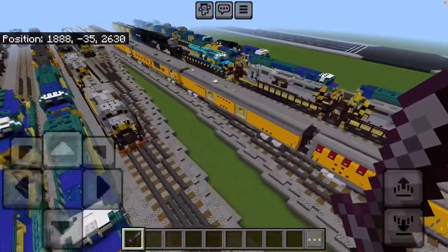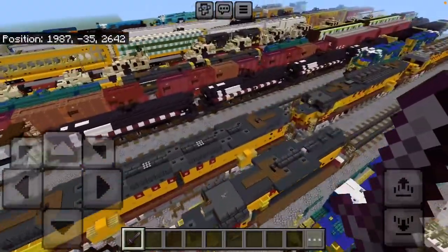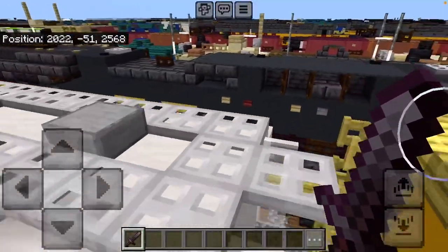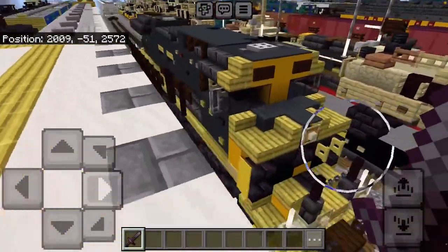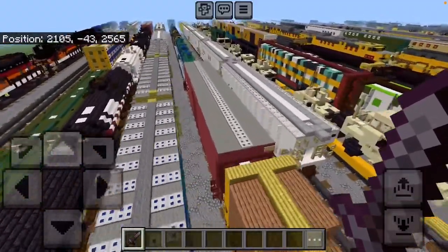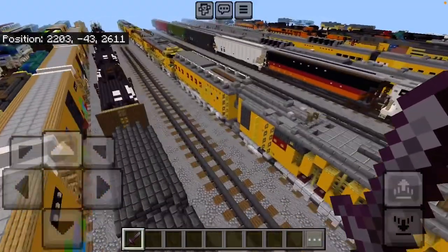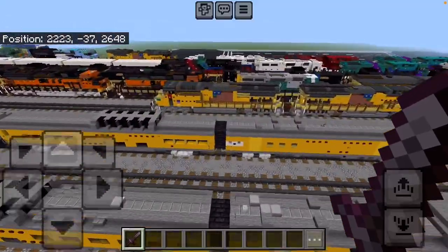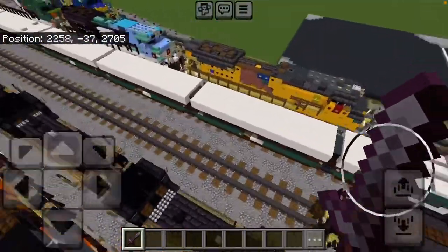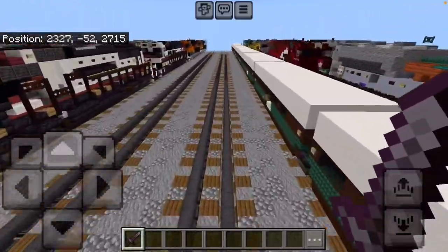Cannot remember if there was anything further down here because I think everything's towards the back. Oh yeah, and the Utah Belt — that's an ES44AC. Not much growth over here. I finally built the Talgo 6 series — Talgo 8 — I had it in one of my older worlds.